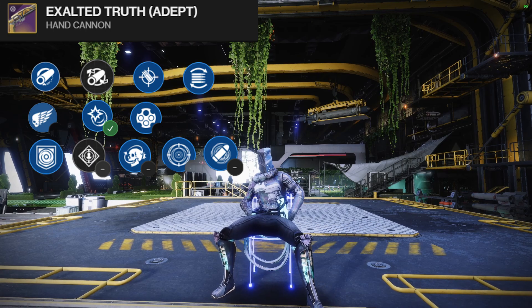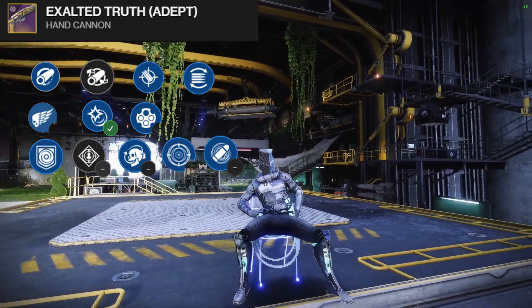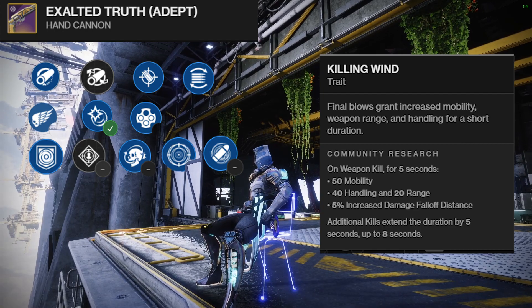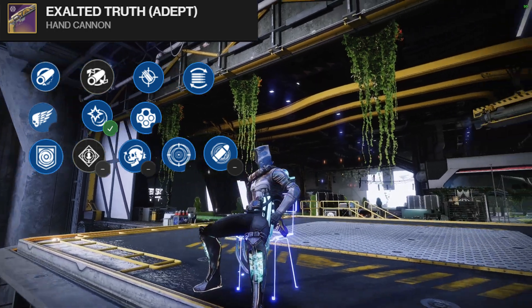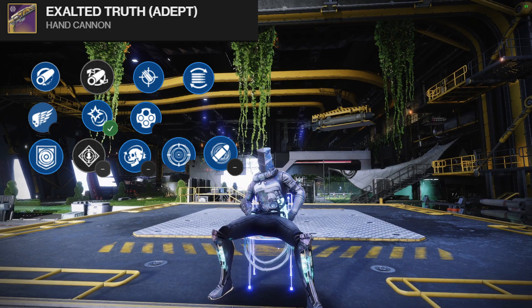For PvP, maybe Under-Over because it does 20% increased damage to those that have overshields. There's also Killing Wind — it gives you about 20 range and a bunch of stability on a kill, but it's a kill perk so it has to activate. Under-Over will always be in effect if somebody has overshields.